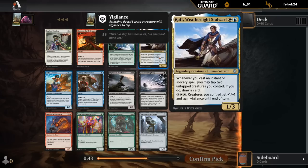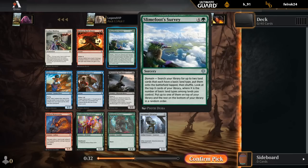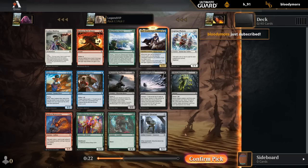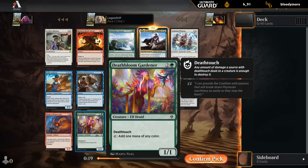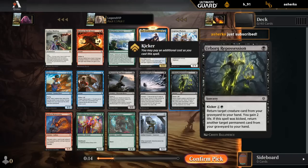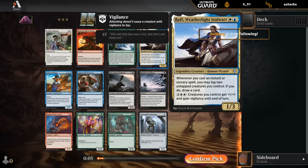Raph is one of the more impressive legends if you can easily enable it with a couple tokens and some other non-creature spells. The two removal spells are great, but so is Raph. There's also Slimefoot's Survey to maybe enable Domain by grabbing some off-color dual lands at common, and some other great commons between Lookout, Interference for the Blue-Red Spells deck, Gardener - a Deathtouch creature that helps you ramp. So I'll give Raph a try here over the removal spells.